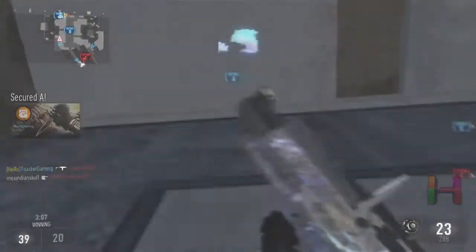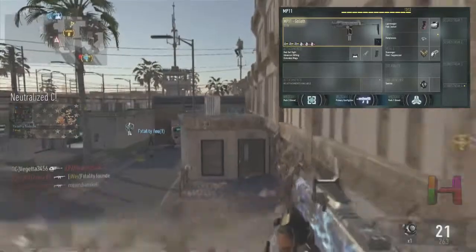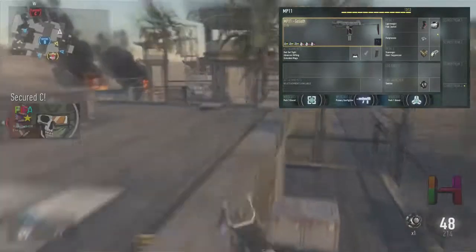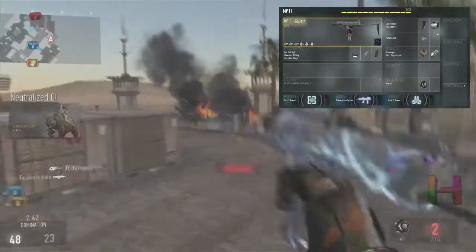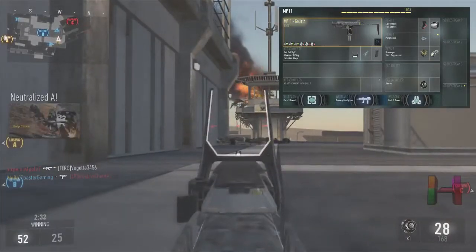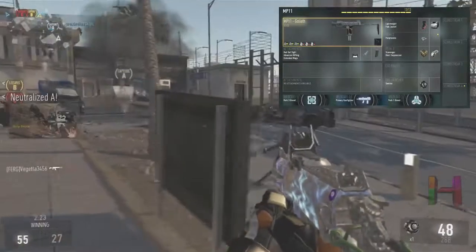On to the attachments and class setup. On the MP11 Goliath, I prefer to run the red dot and advanced rifling. Any optic works, but I prefer the red dot. This gun is really good at medium range — not the best at long range, but at medium range you'll be able to pick people off really easily if you play strategically. The iron sights work, but if you're at long range you're gonna want a clear way to shoot. I use advanced rifling because you're gonna want to get a lot of medium-to-long range kills, and it always helps get that extra range.